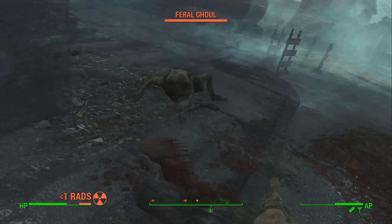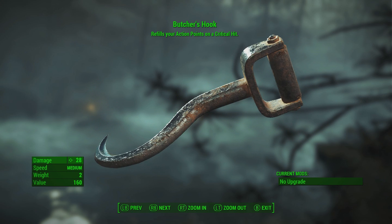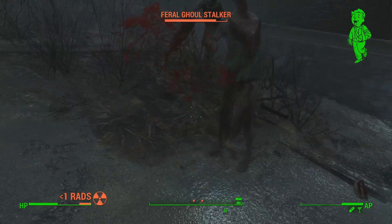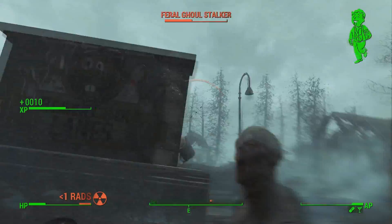As you guys can see, the Butcher's Hook refills your action points on a critical hit, which is pretty nice. As you guys can see, the speed is medium with this melee weapon, so you have a better chance of hitting a critical hit and refilling your action points. But overall, I don't actually recommend using this weapon. But if you like collecting unique weapons, yeah, this is where you get the Butcher's Hook.